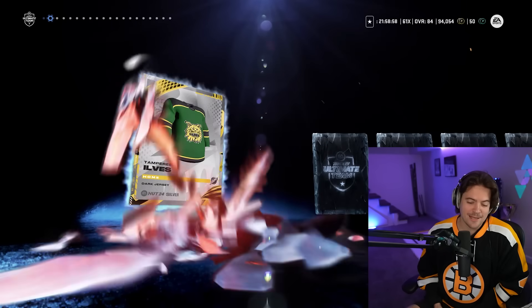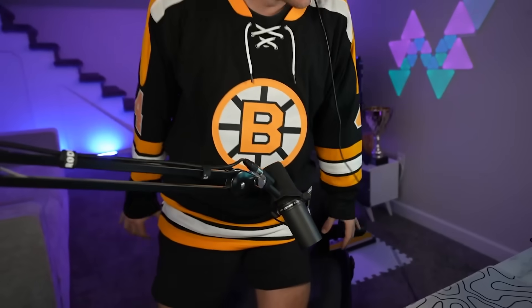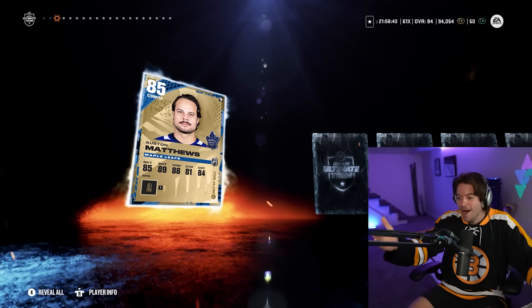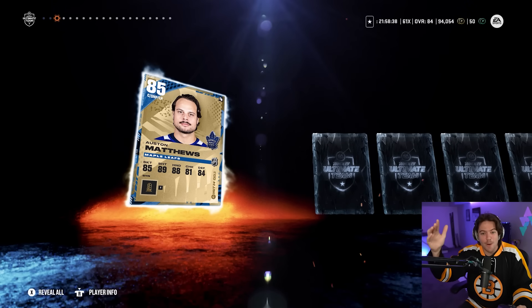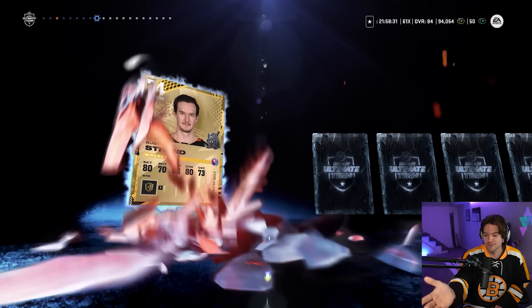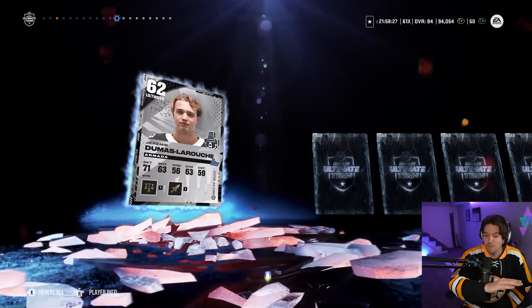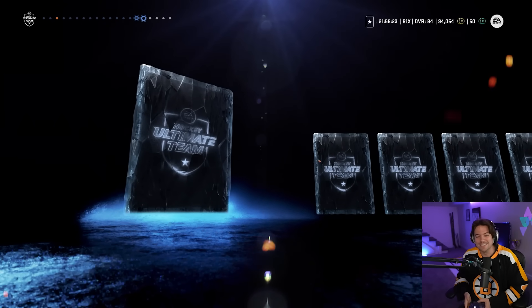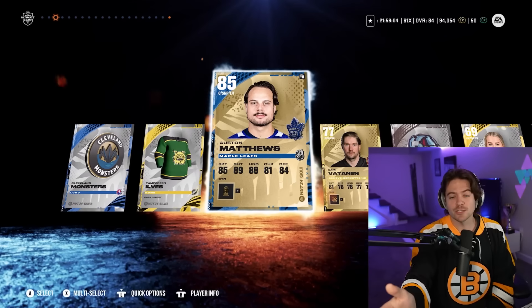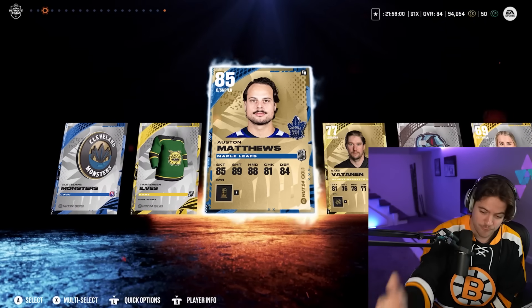Next pack here. I think maybe our luck has shifted - I mean, to get a Conor... Austin Matthews! 85 overall Matthews! Boys, these packs are absolute trash - what is going on here? Like, I should be getting nothing! 85 overall Matthews and we are only three cards in. That's my best pull of the year by far. We get an 85 Matthews and I think we only get two guaranteed 80 pluses from this entire pack. Holy - it may be a new day. There's our other 80, but holy 85 overall Matthews. It is tradable as well - that is huge.